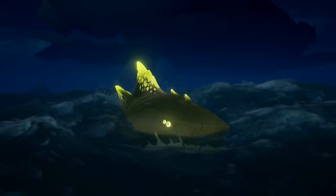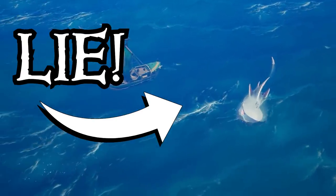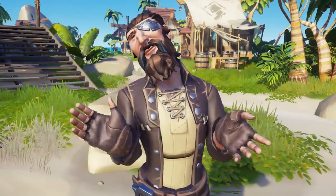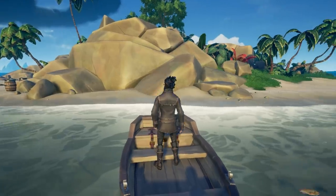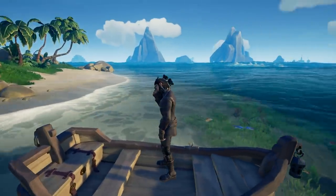And finally, the Kraken will no longer be able to cover the entrance to the lower deck, preventing you from bailing water. As for the Megalodon, if you are on a sloop and encounter this beast, they are now less likely to attack you when not provoked. And finally, the rowboat storage interaction buttons have changed, so you no longer accidentally sit down when you're trying to access the rowboat storage.